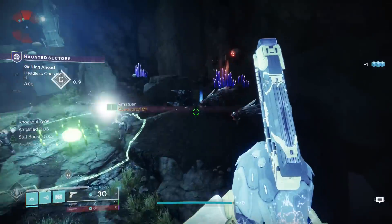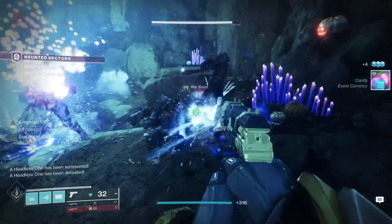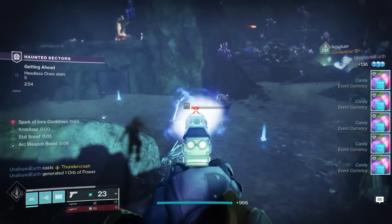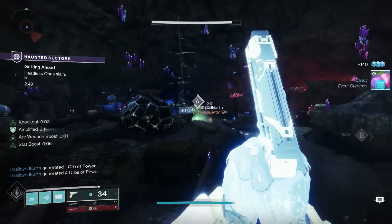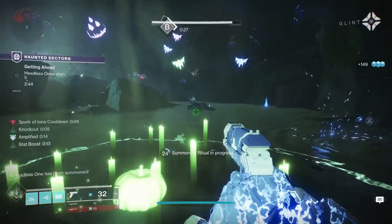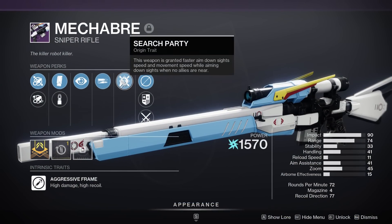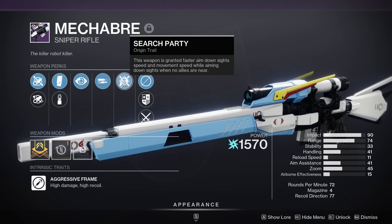Even if you're stuck on the quest line, you can still farm for this weapon from the new activity. This is a High Impact Frame archetype — highest damage, slowest rate of fire, only three rounds in the magazine. Additionally it comes with a brand new, never-before-seen origin trait. All Festival of the Lost weapons, including older ones like the Bratok Werewolf, come with this origin trait called Search Party.